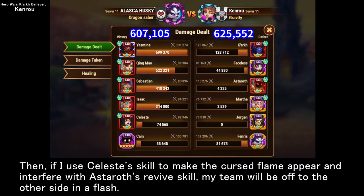Then, if Celeste's skill is used to make the Cursed Flame appear and interfere with Astroth's revive skill, my team will be off to the other side in a flash.